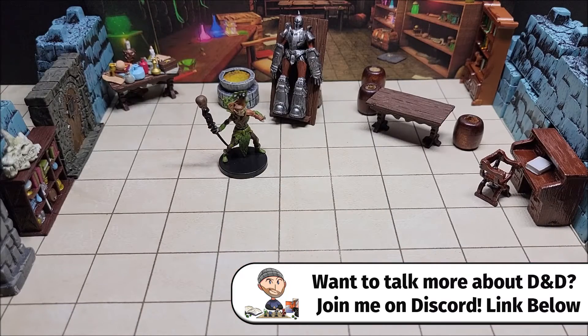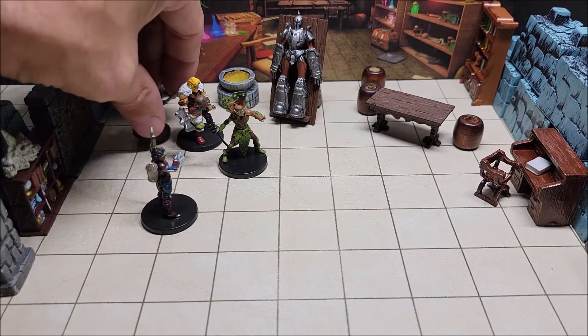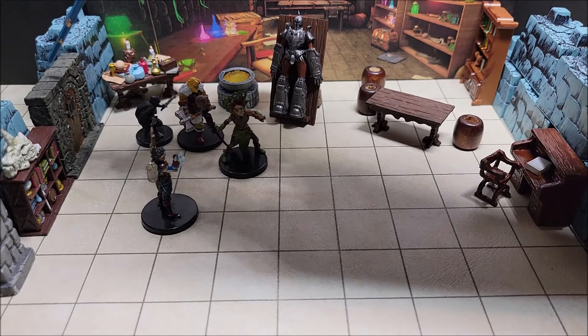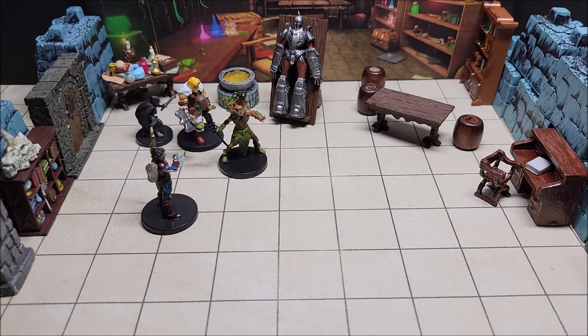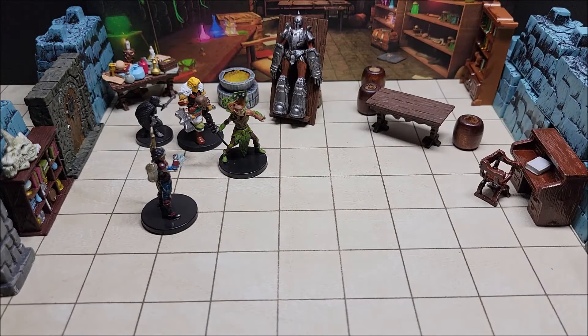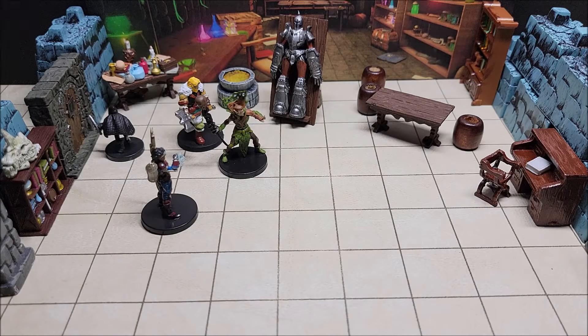Our adventuring party enters a laboratory set up kind of like this. As they enter, the door slams shut behind them and they hear a childlike giggle on the other side, as if someone is running away back down the hall. The characters see the entire area starting to fill up with a green poisonous gas. If they try to open the door they won't be able to — it's too sturdy and cannot be picked or opened by any means.